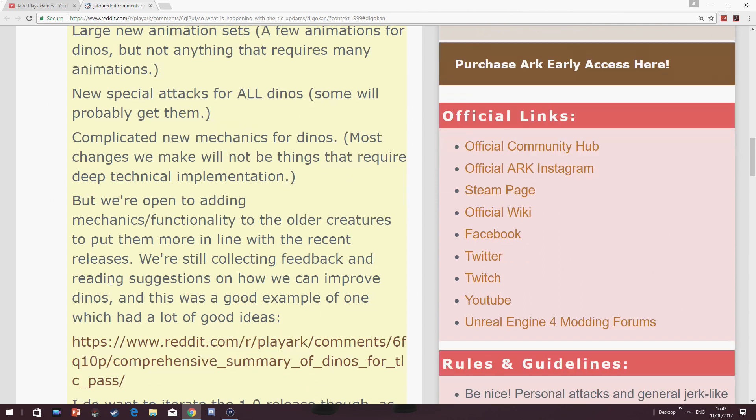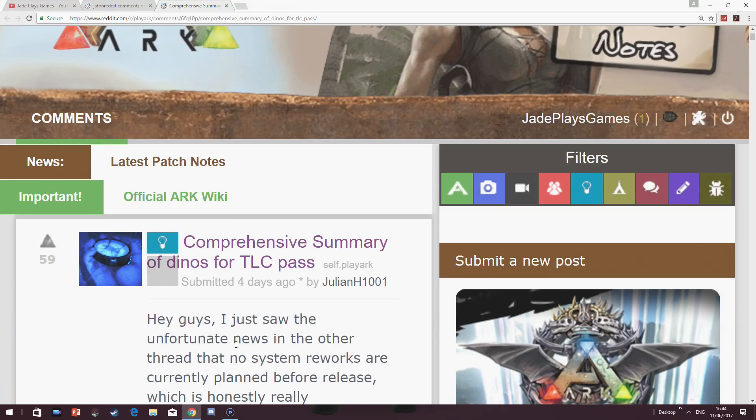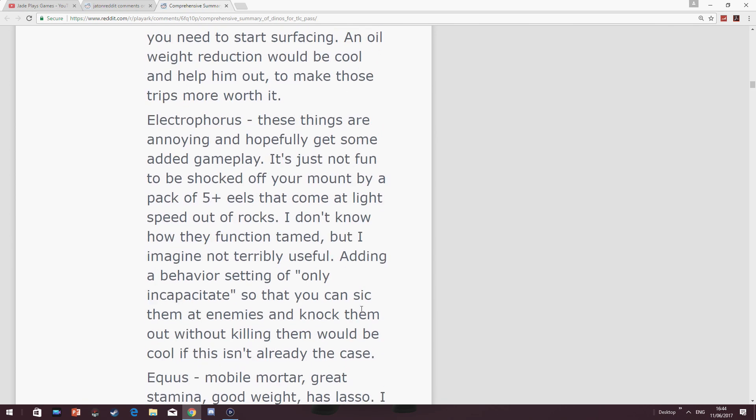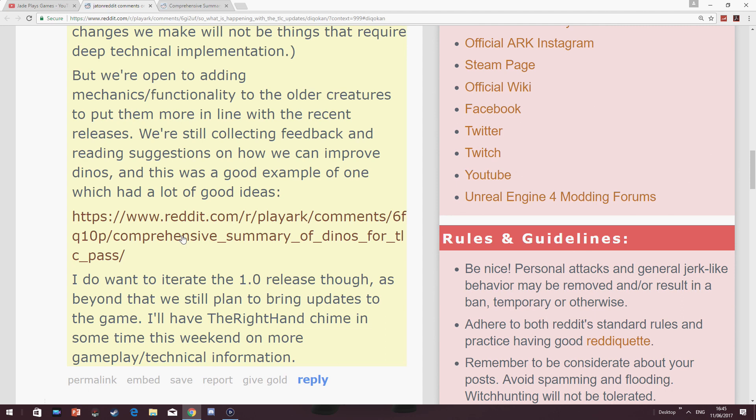There are going to be no complicated new mechanics for dinos, but they are open to adding mechanics functionality to older creatures to put them more in line with recent releases. When you compare old dinosaurs to new dinosaurs, lots of new ones have special abilities or unique features, whereas some older dinosaurs have no real uniqueness. They're still collecting feedback and reading suggestions on how they can improve dinos — one good example shown here was done by JulienH101, who gave a big load of actual improvements. So if you've got any ideas or improvements, get on Reddit or the forums and post them. Some of this stuff may come at launch, and it looks like they'll definitely be planning further updates.